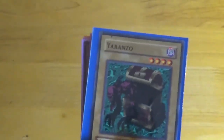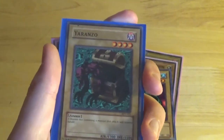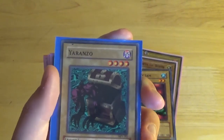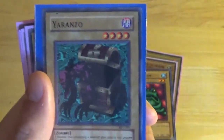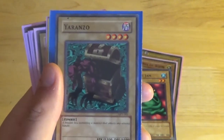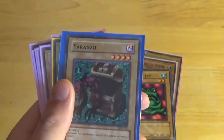Next up is Uranzo. For those who've seen the anime, the Duke Devlin segment with Dungeon Dice Monsters does include Uranzo. It's a Dark Zombie, Level 4, 1300 attack, 1500 defense, with flavor text 'a treasure box containing a monster that attacks any unwary bandit.' The art is quite cool and this is probably one of my favorite cards of the set because it reminds me of Dungeon Dice Monsters — a game I really wanted as a kid. I've only got one copy because it's in German and we bought it for cheap at a boot sale.